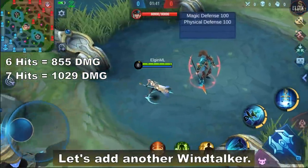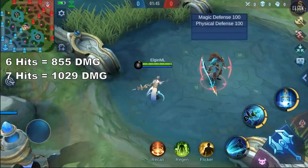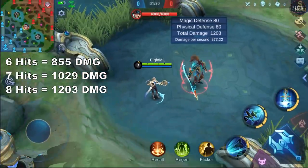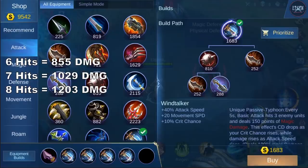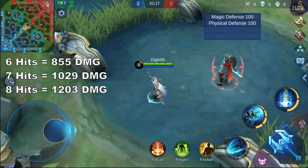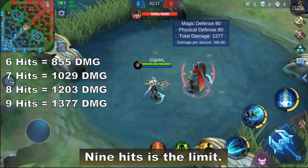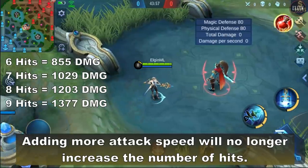Let's add another Windtalker — 8 hits with 2 Windtalkers. Let's add 2 more Windtalkers. That's 9 hits. 9 hits is the limit; adding more attack speed will no longer increase the number of hits.